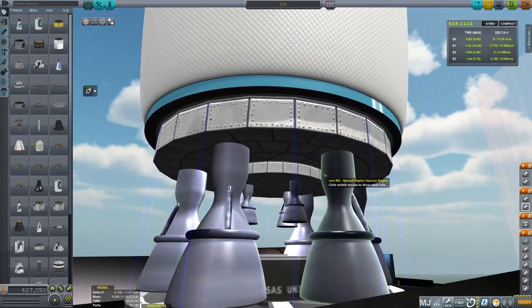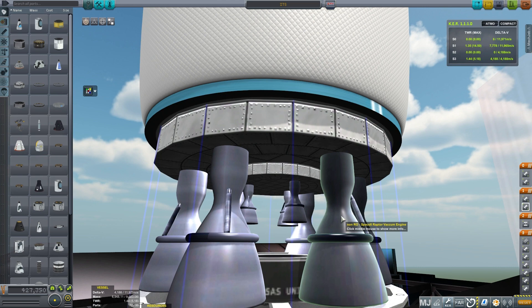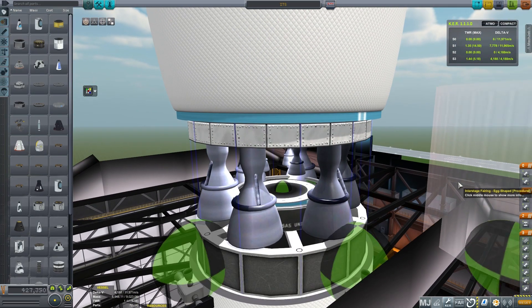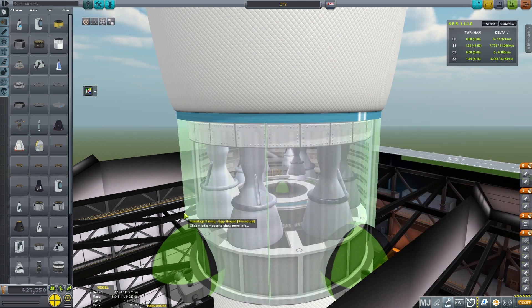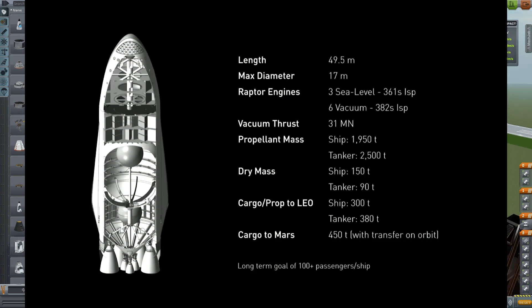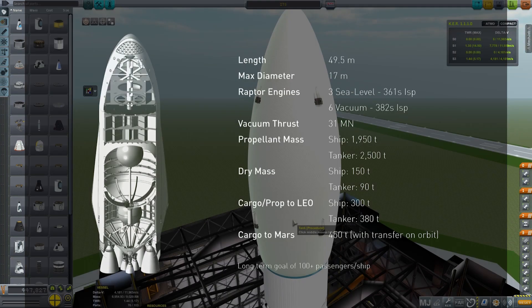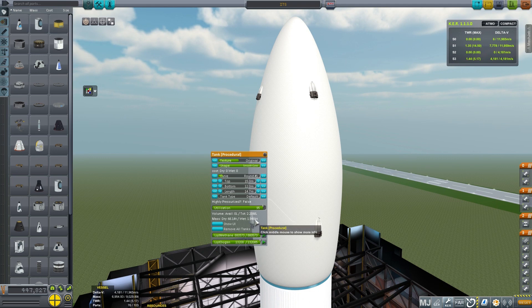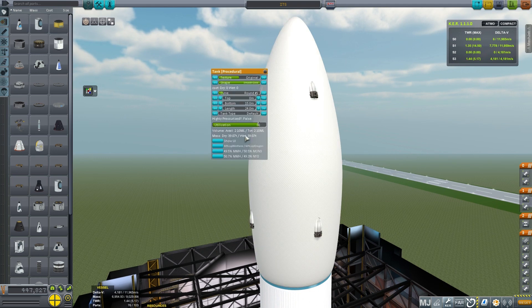Added in some large RCS thrusters using tweak scale and just gave them their own propellant. In the real design the fuel for these is supposed to be liquid methane and oxygen. In this case though I needed some extra mass just to simulate some cargo weight. Underneath the interstage fairing, we've got our cluster of engines for the second stage — six vacuum engines on the outside which are not set to gimbal, and three smaller sea level engines which are set to gimbal. I'd assume the vacuum engines are for getting us up into orbit whereas the sea level engines are probably for landing on Mars.